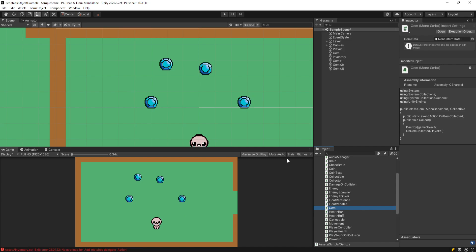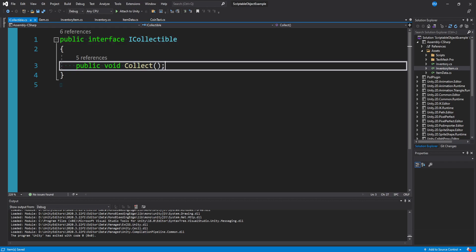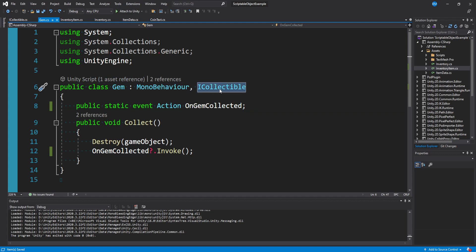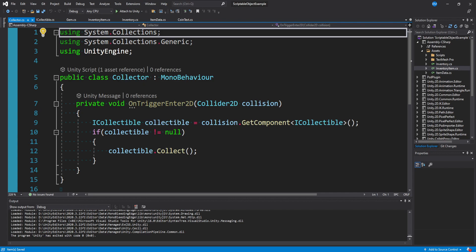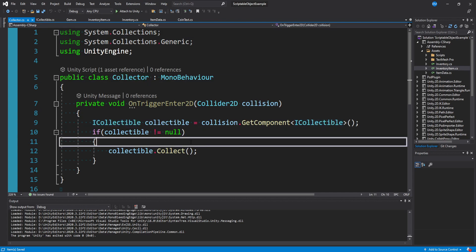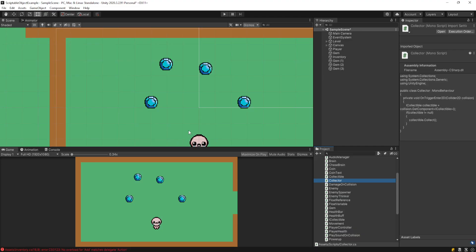I just posted an entire video on how I handle my pickup and collection system. To rehash quickly: I have an interface called iCollectable that has a public void collect method. I have a gem class that inherits from iCollectable. It currently has an event called onGemCollected, a collect method we're forced to implement where we destroy the game object and fire the event. On our player, we have a collector script that checks for an iCollectable component, and if it finds one, tells it to collect itself.